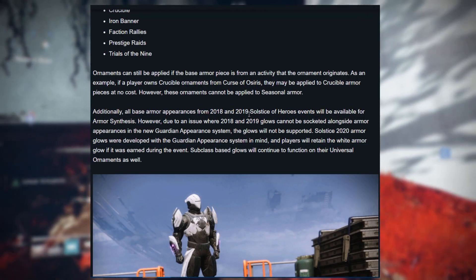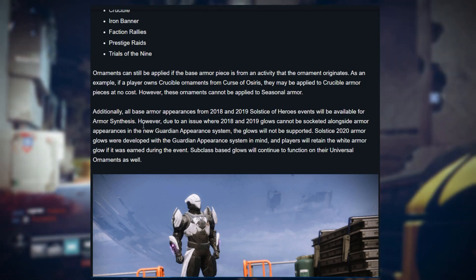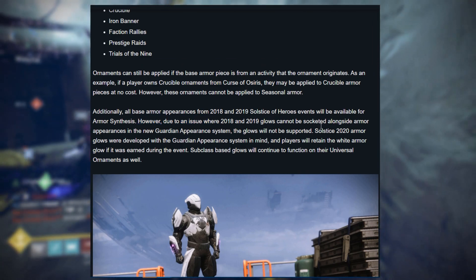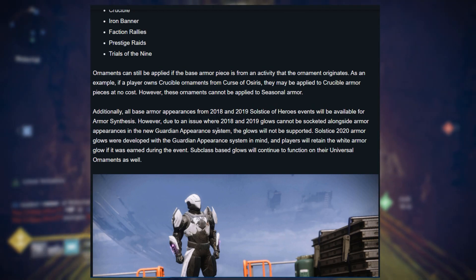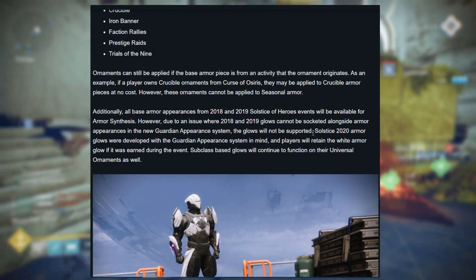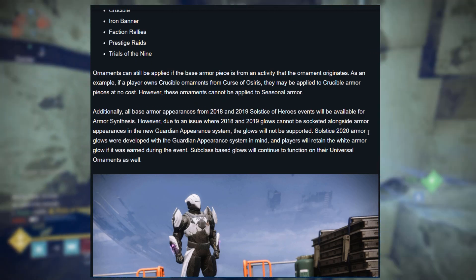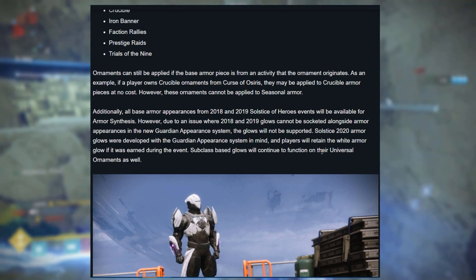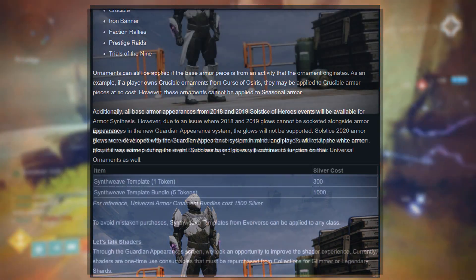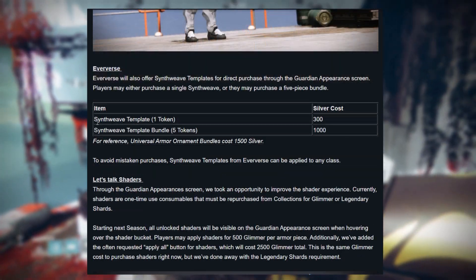All base appearances from the 2018 and 2019 Solstice of Heroes events will be available for armor synthesis. However, due to a technical issue, the 2018 and 2019 glows cannot be socketed alongside armor appearances, so glows won't be supported for those years. The Solstice 2020 armor will support this, so you can use the white glow and subclass base glows.